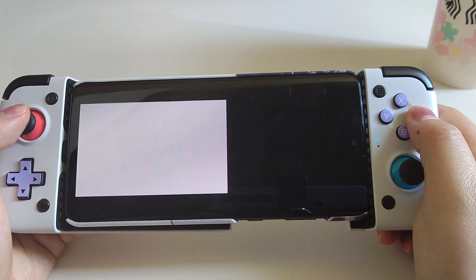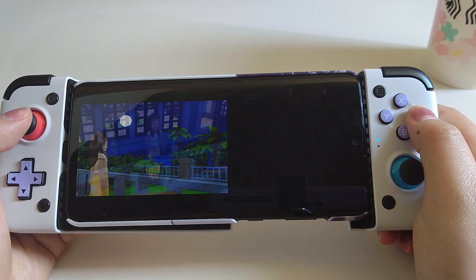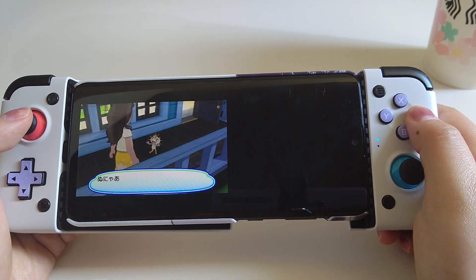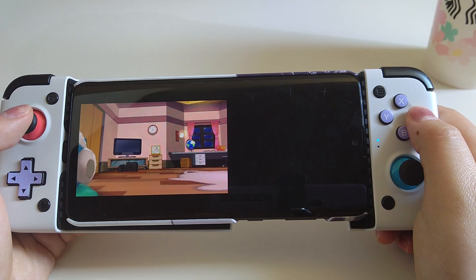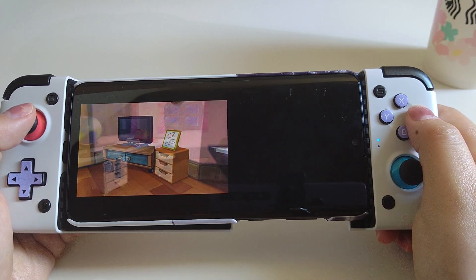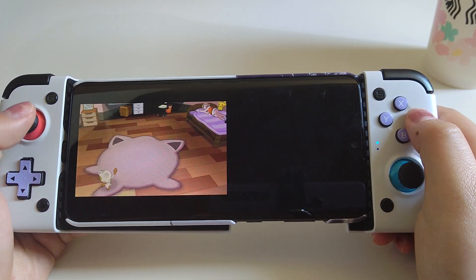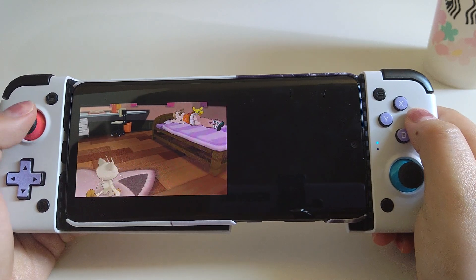One extra tip: if you're on Android 11, you may face a problem where you can't load games from your SD card. That's because Android 11 blocks Citra from accessing the SD card. If you're trying to load files from the SD card, I suggest staying on Android 10 instead. Most other emulators don't have this problem, but for Citra specifically this issue hasn't been fixed as of this video.